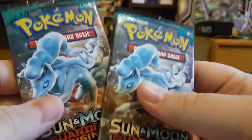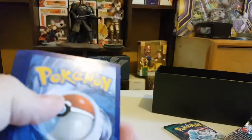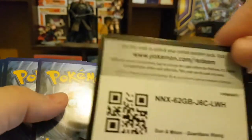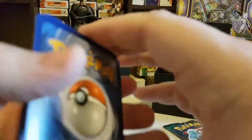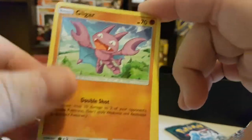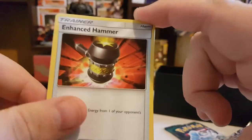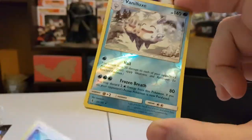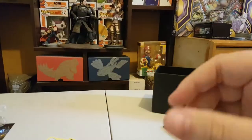Okay, last two packs right here. Nine Tails, give us the goods! We have a Gligar, Bellsprout, Cottonee, Alolan Sandshrew, Stufful, Dark Mixed Energy, Enhanced Hammer, Vanillish, Aqua Patch, Reverse Holo Vanilluxe, and then Alolan Sandslash.